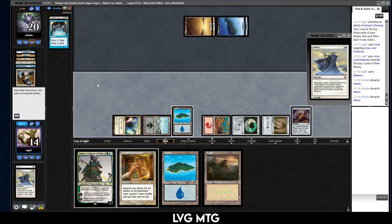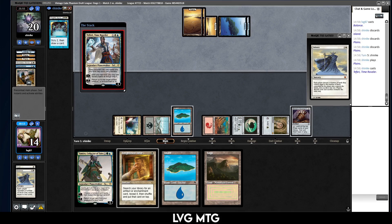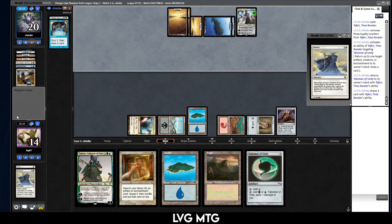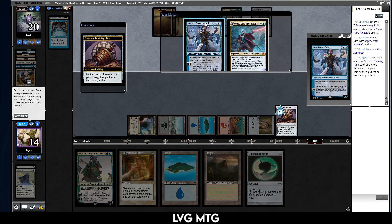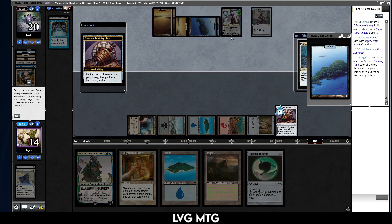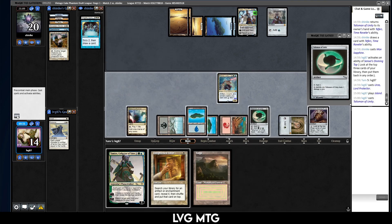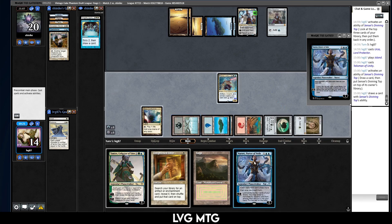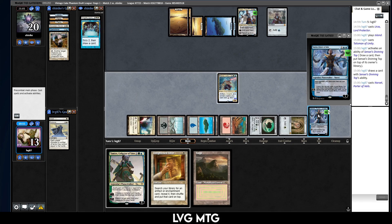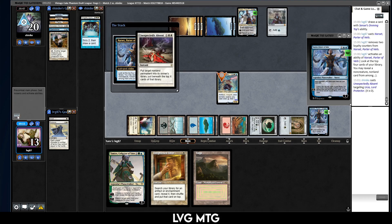I got overly fancy by Ousting my own creature. Teferi — okay, bounce my thing, that's fine. Don't really care about that Mox. Do I want Urza or Narset? I want both — no, I want the Urza. Play Urza, play an island, play the Talisman. That resolves. Yes — I could just draw now. Draw Narset, and then we play Narset. Narset resolves — do I want to minus it? Yeah, I think so. And then I get my Top. I'll just play my Top again.